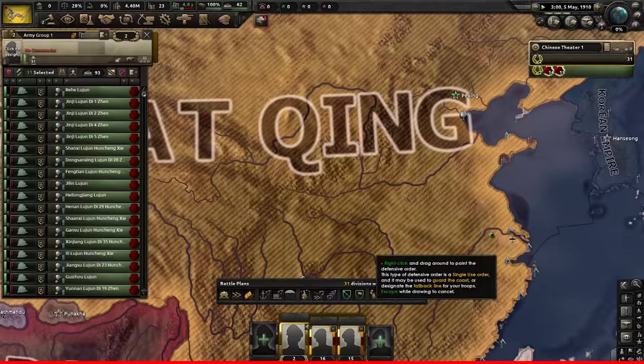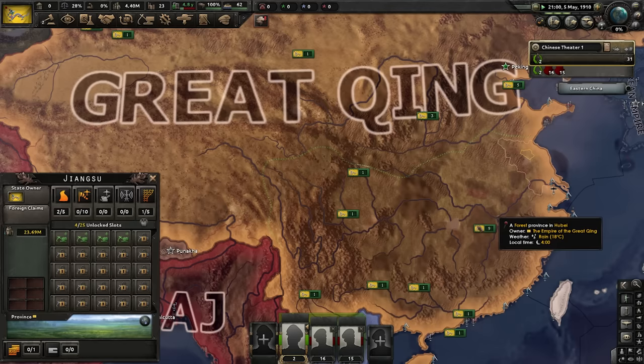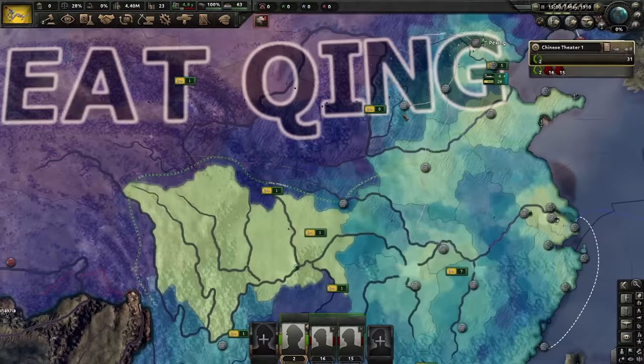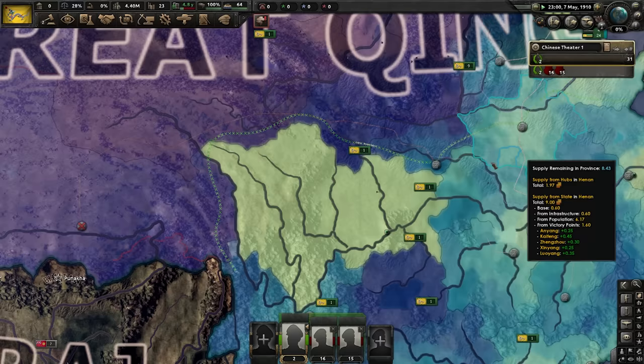What I've done here is draw a fallback line that looks really weird, but trust me — this gives us the best chance of survival. It bypasses the provinces that will rise up against us and gives us the best possible defensive terrain to fight off the Shanghai Revolution. I've drawn it like this to include as many supply hubs as I can within my defensive ground, because if you don't have a supply hub, you have nothing — you starve.